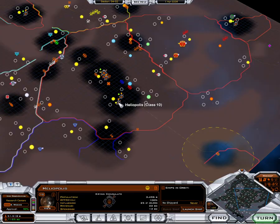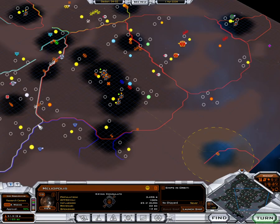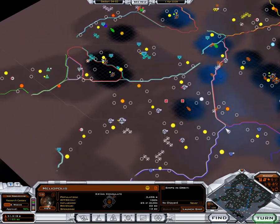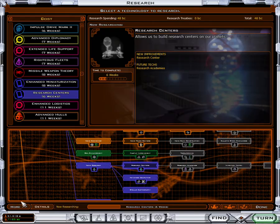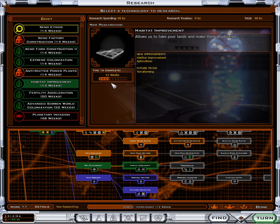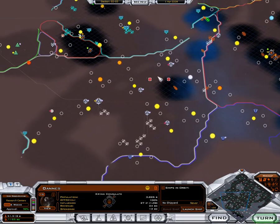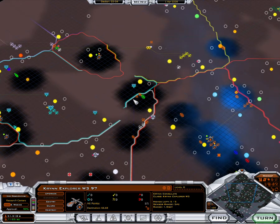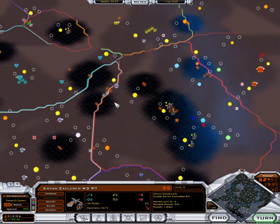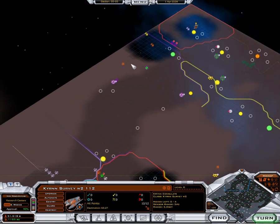I would need the second level of that. I got a couple of those, at least two of those worlds. I'm going to see what that would be — oh my god, that'll take forever so I'm not doing that yet. That's why we need research centers. It seems like it's going to kind of slow down now. I'm using these kind of as explorers too, to see what's out here.